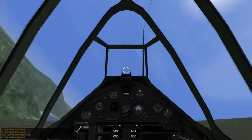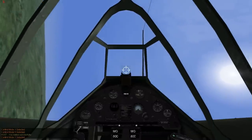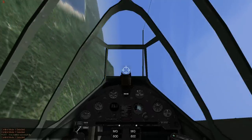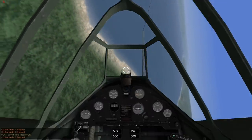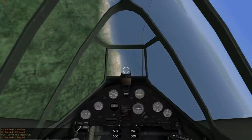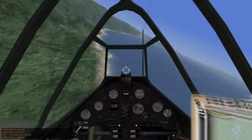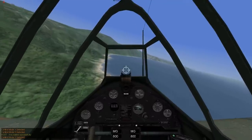If you have the stall horn, that's just telling you that you're almost out of airspeed. What you want to do to fix that is simply put your nose down, a little bit of left rudder, drop the nose — and you'll see that the airspeed indicator begins to climb rapidly. Airspeed is life in this game in most circumstances.